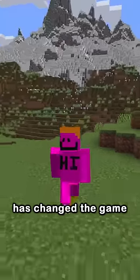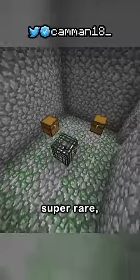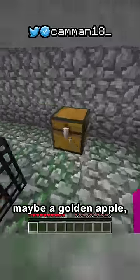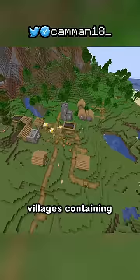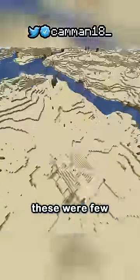This one structure has changed the game forever. Back in my day, the first structure was dungeons — super rare, containing a bit of decent loot and maybe a golden apple. Over time, they added villages containing better loot and desert temples containing more, but these were few and far between.